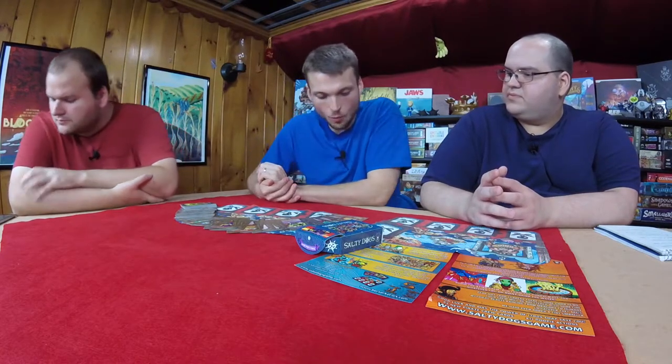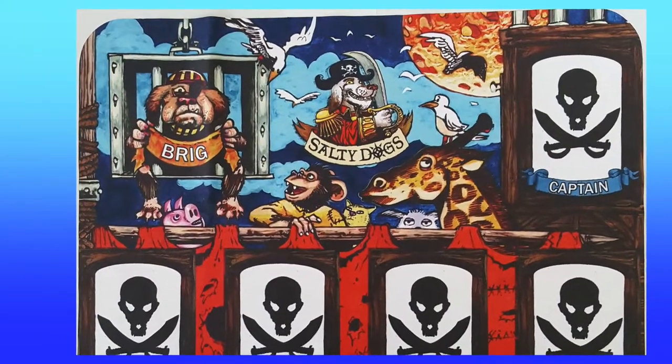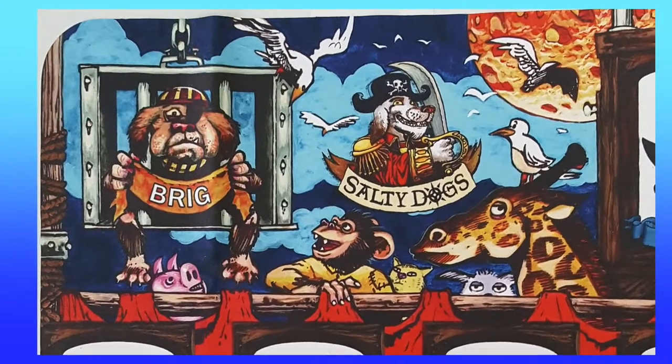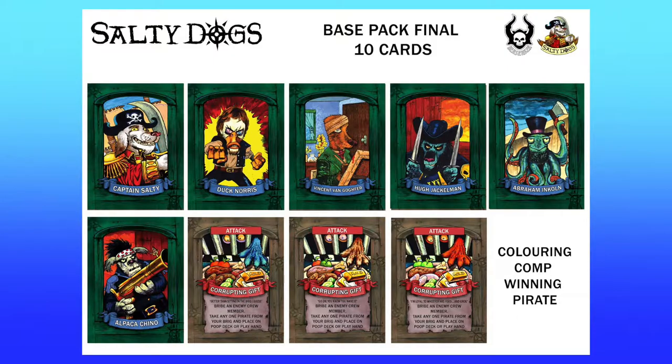One thing I would have liked to see differently is a little more use of the brig — make it actually useful in some way, maybe it helps you. They're adding a new action card called the Corrupting Gift, which will enable you to take a pirate from your own brig and add them to either your play mat or your hand. So that's kind of what we were just talking about — and that's being added to the game.